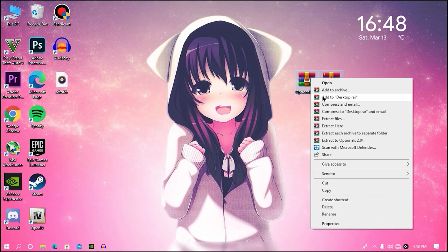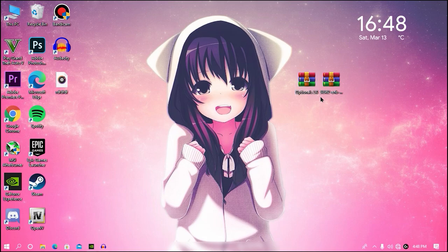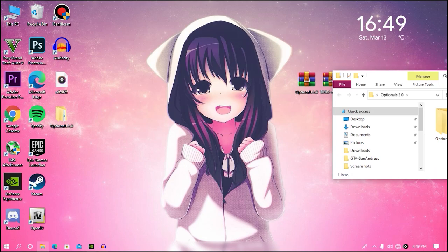First, extract your optional file to your desktop or any specific folder you want. Once the optional file has been extracted, open the optional 2.0 folder and then open your game directory.